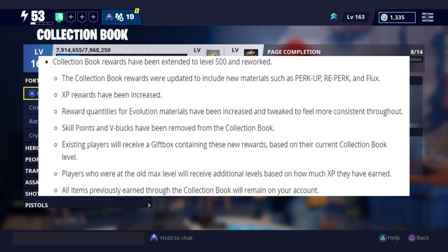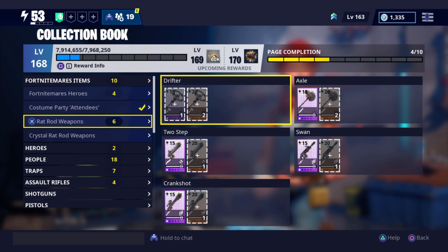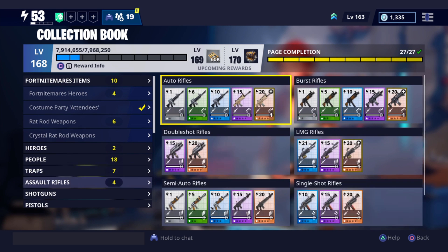Existing players will receive a gift box containing new rewards based on their current collection book level. Since mine is level 168, I did get a gift box containing rewards and stuff from my levels. Also, players who are at the old max level will receive additional levels based on how much XP they have earned, and all items previously earned through the collection book will remain on your account. As you can see here, I am still at level 168 with everything still in the collection book.